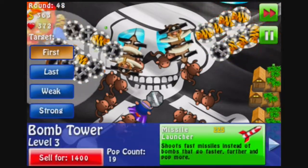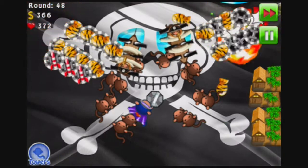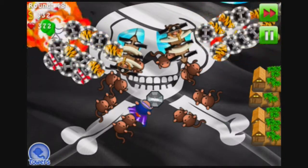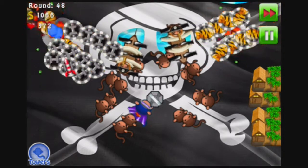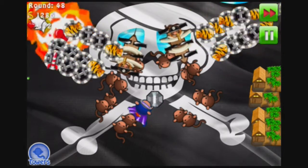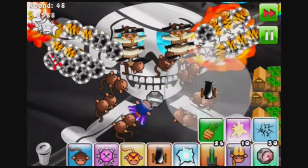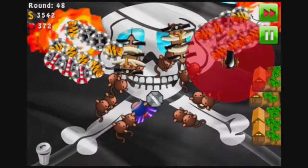At least if I have enough money. There we go. I'm also going to put three on the right side because it's going to be helpful. I don't know where the MOABs are going to appear in round 50, so I have to set up equally on both sides. I can't just span everything on one side. I've got to build evenly.